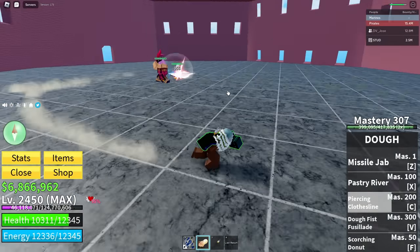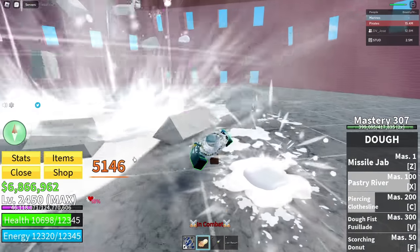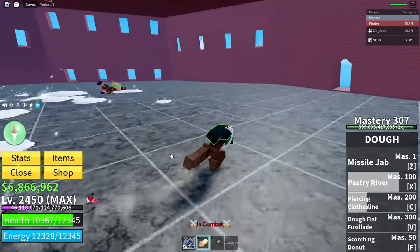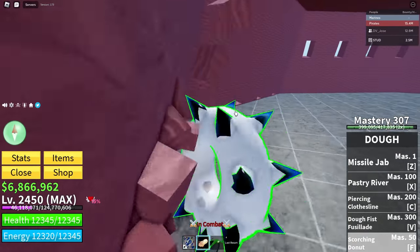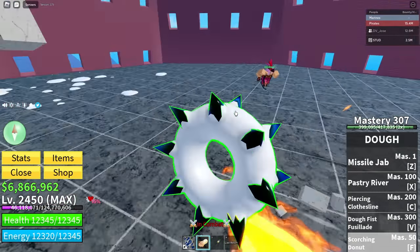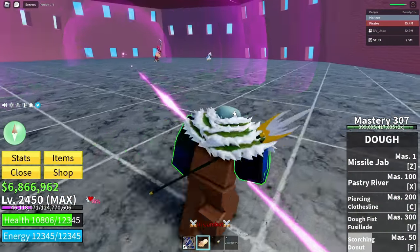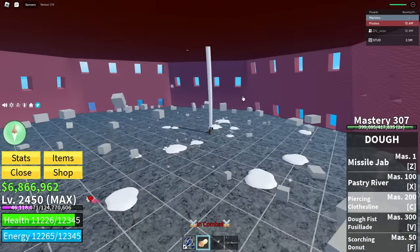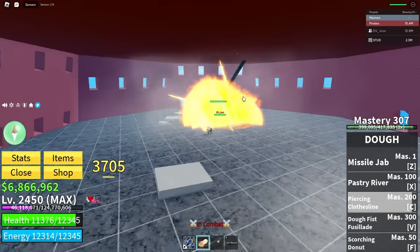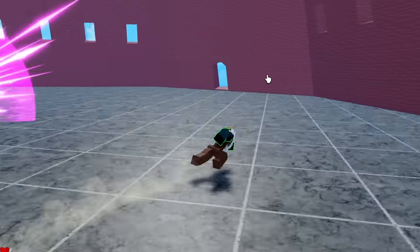If you jump in the air and use Pastry River, it sucks in the person and does 5000 damage — that's insane. Piercing Clothesline is also pretty overpowered — it's kind of like the donut move I showed earlier but this is the awakened version so it looks way cooler, and it pretty much eliminates your opponent. It's literally so cool.